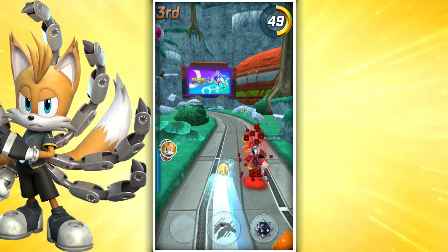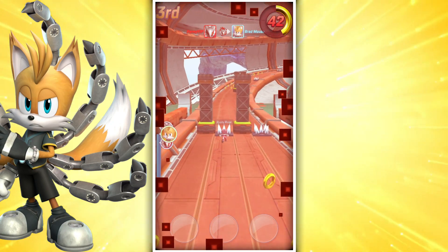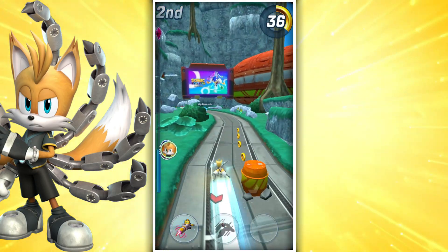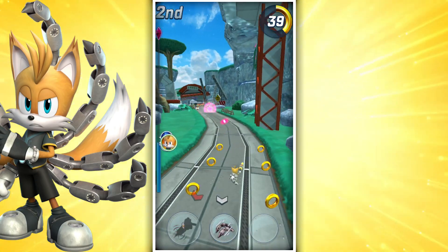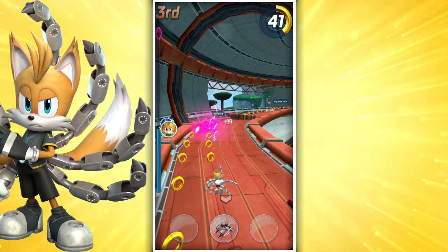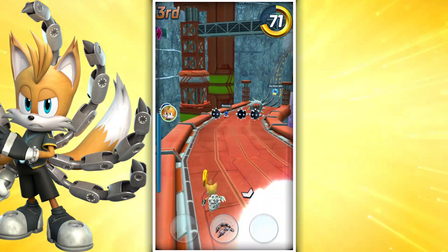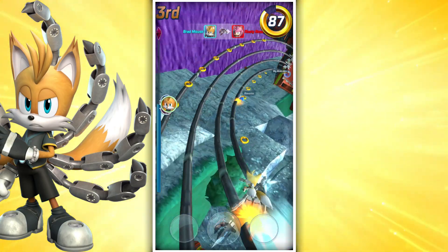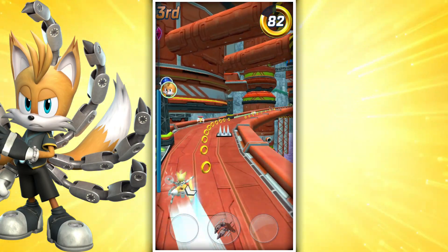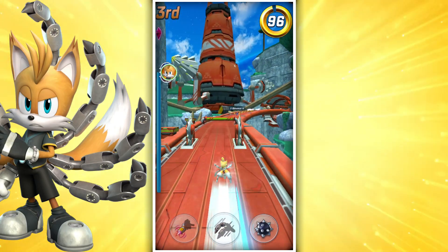Next up in Tails 9's kit is his boost: the Metal March. Like most boosts, it's designed to help Tails 9 pick up speed and catch up to leading characters. However, the Metal March is an extremely powerful boost. Not only does Tails pick up big speed, he also gets a big lunge at the very beginning to damage opponents during the Metal March's duration. So not only does Metal March offer huge speed and utility, it can crush anyone who gets in the way — making Tails 9 a very scary problem if he's behind or next to you.